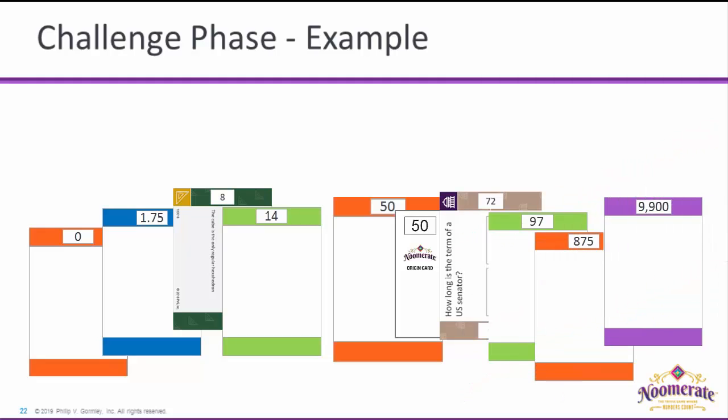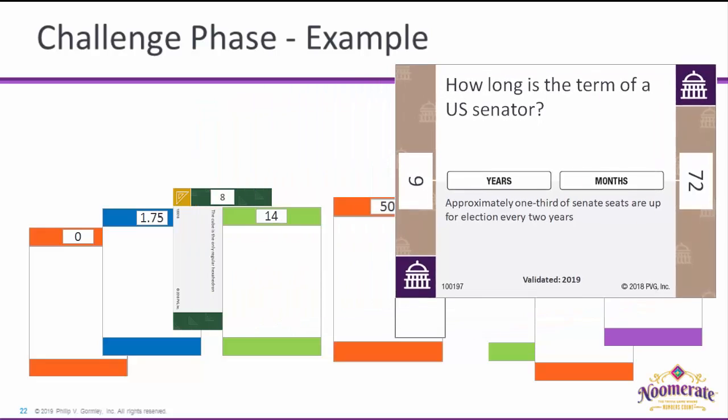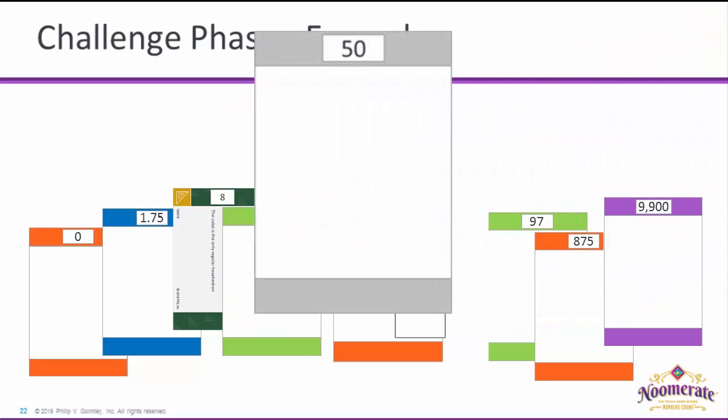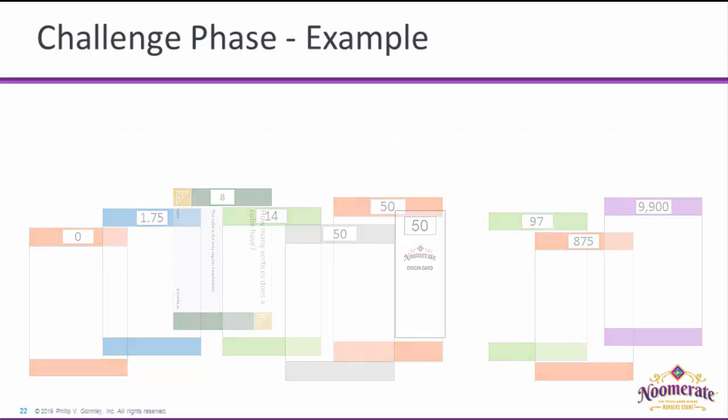The Challenger places the Sports Question incorrectly on their number line. This card is dead and play proceeds clockwise. On the Challenger's next turn, the other players decide to remove and discard a Government Question. The opponents then pose a new Government Question, which the Challenger places correctly, and so wins the game.